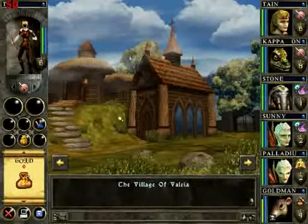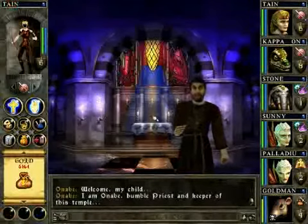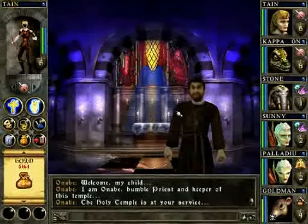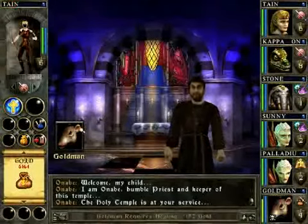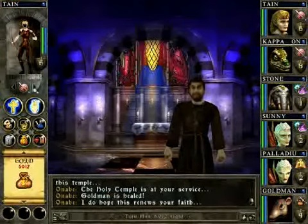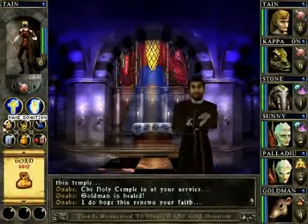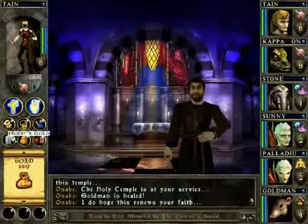Dane, pull the gold and get in there. Onami, we need you to cure our friend Goldman of... poison. 152 gold? Yes, that has renewed my faith. Should we make a donation? Nah.